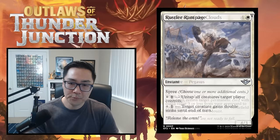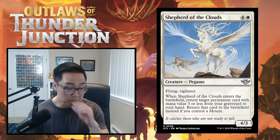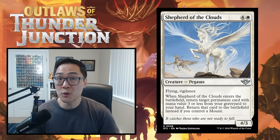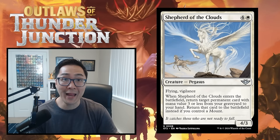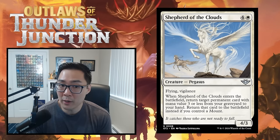Shepherd of the Clouds is a 4W uncommon for a 4/3 pegasus with flying and vigilance. When it enters, return target permanent card with mana value three or less from your graveyard to your hand. Return it to the battlefield instead if you control a mount. If you're playing white, you're likely drafting mount creatures — white is aggressively slanted and mount is an aggressive keyword.